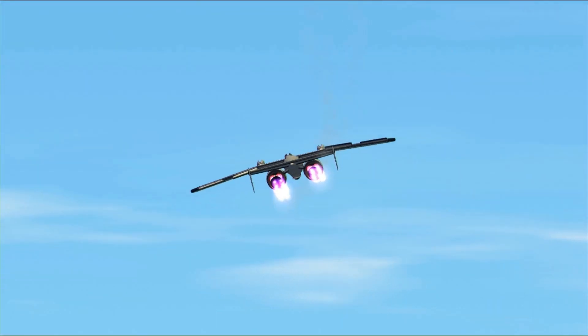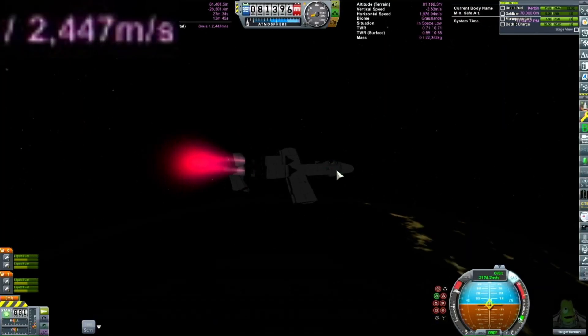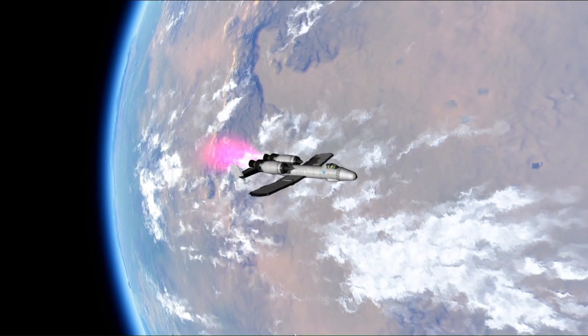So we add a whole bunch of extra fuel to it, do some aerobatics, and then take it back up to orbit. This time we got 2,400 meters per second in orbit, which is really, really good. And so now we're going to take it to the Mun and try it out there.